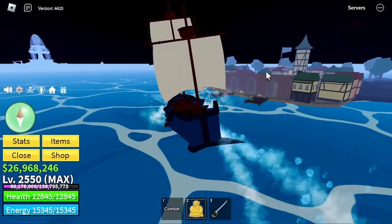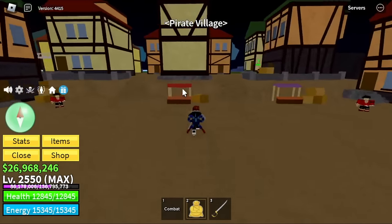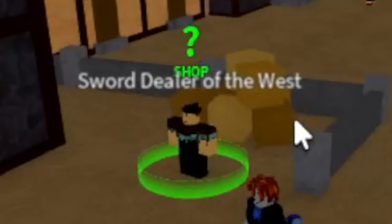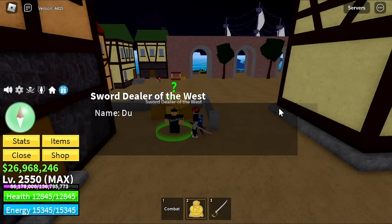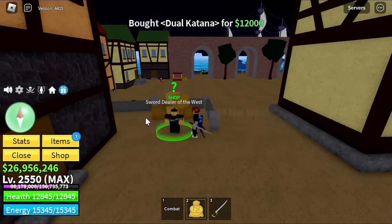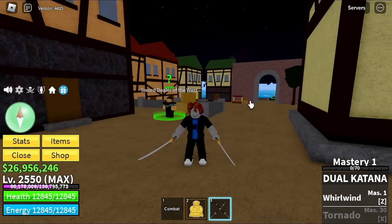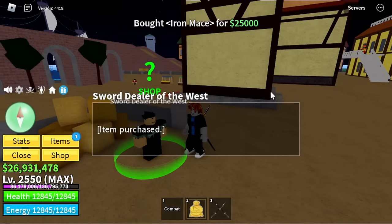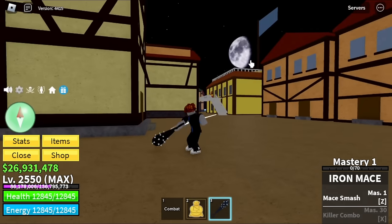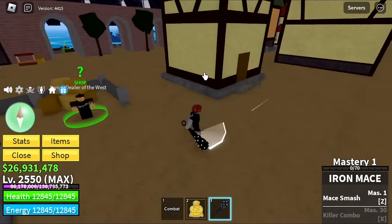Next up, located at the Pirate Village. The NPC is called the Sword Dealer of the West. For the swords: first we got the Dual Katana — it will cost you 12,000 bellies to buy it, no other requirements. Next up is the Iron Mace. These swords were reworked in the past update, so make sure to try them out. 25 bellies is the price of this Iron Mace.